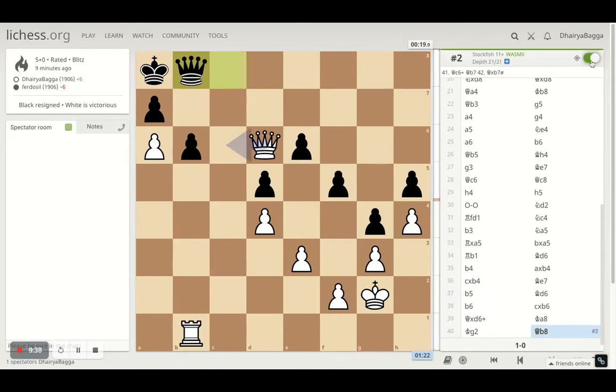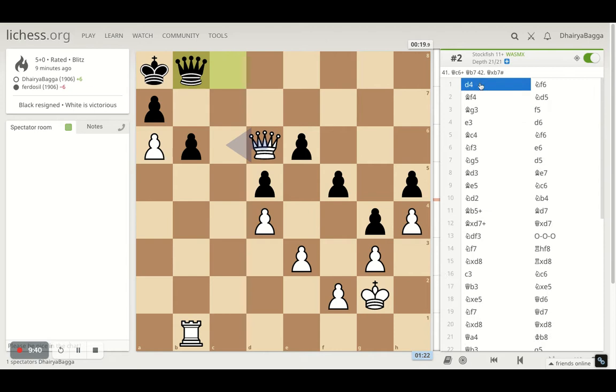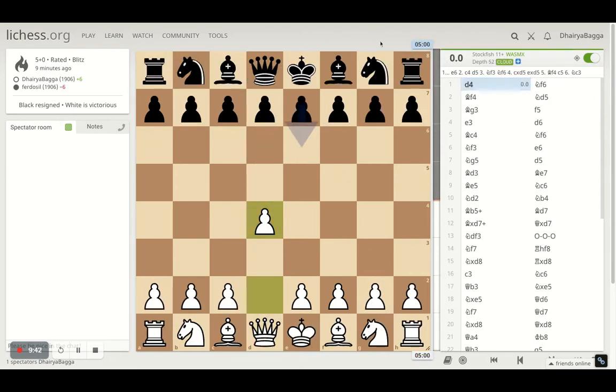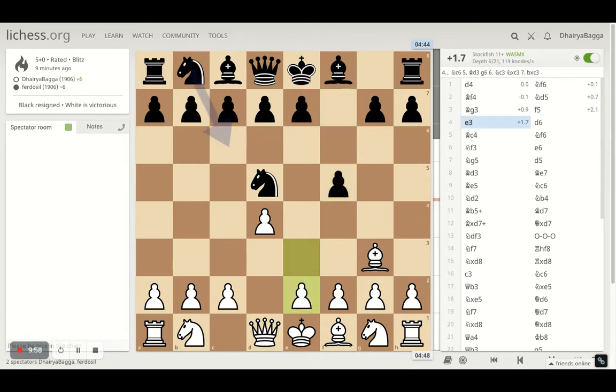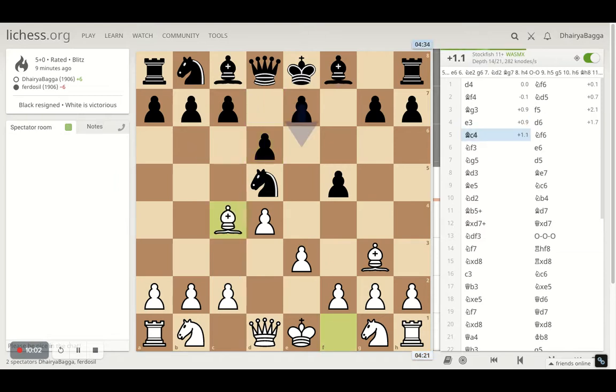How did we pressurize this? Everything went ahead with the solid opening that we played, and we were fast on the clock. D4, knight f6, bishop f4 — moving the same piece again in the opening is always a bad idea; it gives me more tempo. Then he plays pawn to f5, which is very weak. I could go for the center but I didn't — I played e3, then bishop on c4 attacking the knight. The knight goes back, so lots of repetitive moves by the opponent.